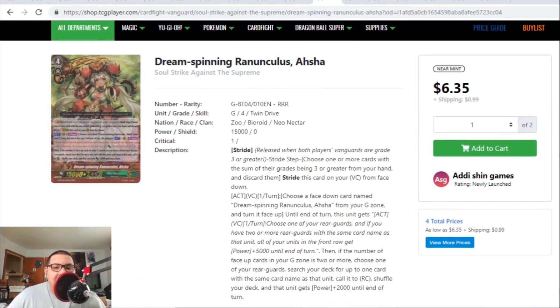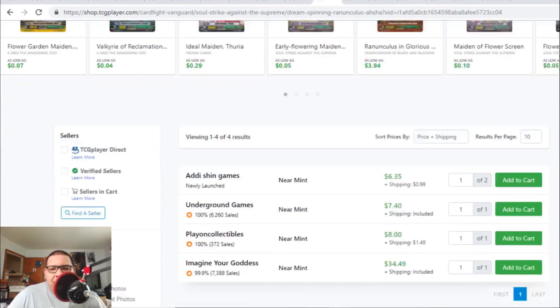Another card that's leaving the market — this time it's a Neonectar card — Dream Spinning Asha. The cheapest one is going for $7 and change, but after that they're going towards the $35 range. There are only four listings up. The cheapest ones are $7 and $8, and the last expensive one is going for $35.